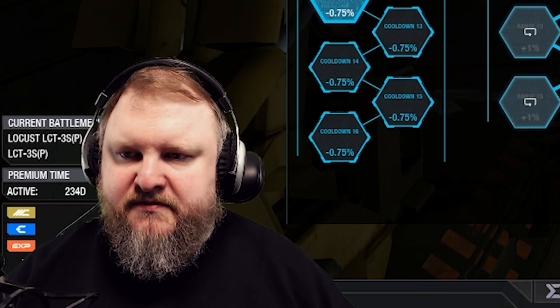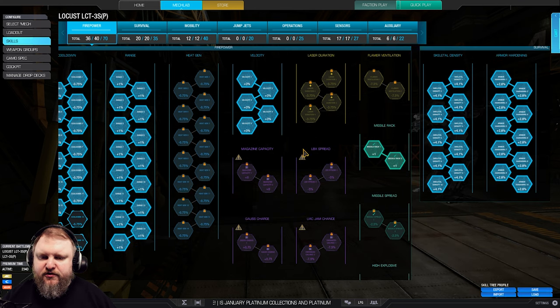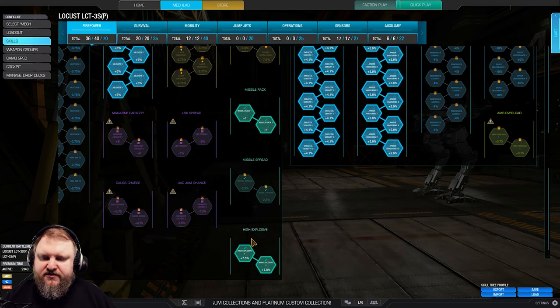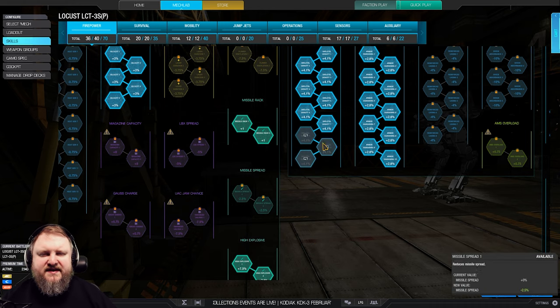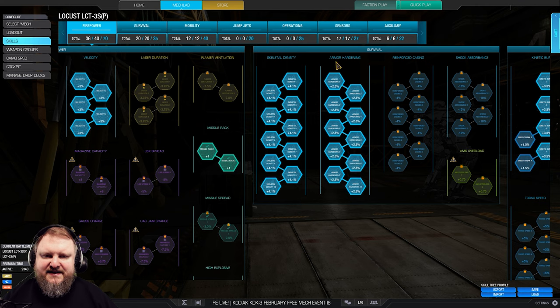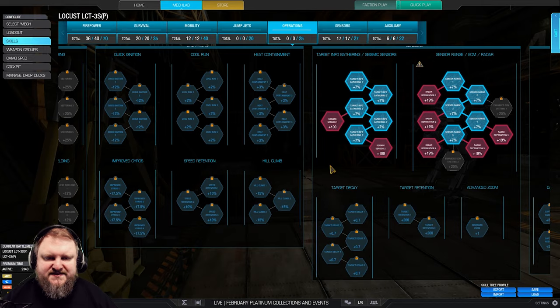Here is the skill tree that I settled on. We have max range of course, 12 points into cooldown, full velocity for SRAMs, missile rack 1 and 2, high explosive 1 and 2. I'm not taking missile spread because we're only using SRAM2s — they don't have that much spread. Max scale density, max armor hardening, kinetic burst and speed tweak maxed out to be extra fast.